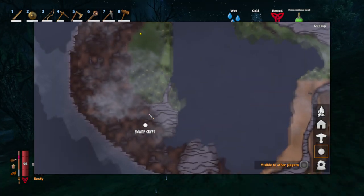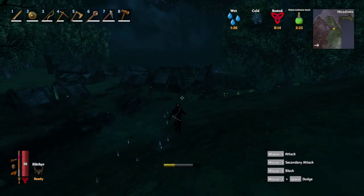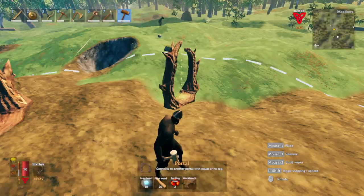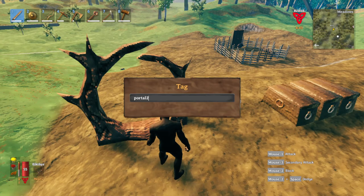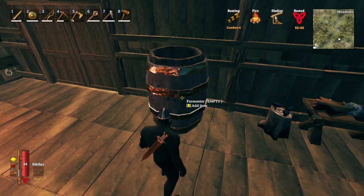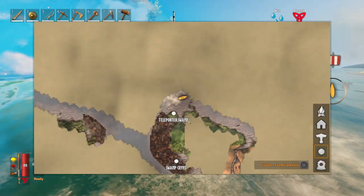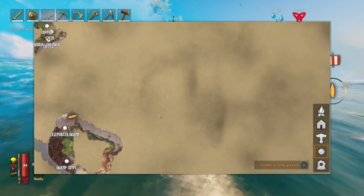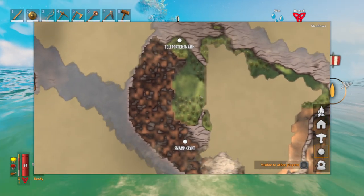I'm gonna keep this teleporter here because it's a useful spot, but soon it's time to depart again. I'll chop down a few birch trees for fine wood and place down an additional portal here — let's call it portal two. My additional poison resistance is done. We're ready to go swamp hunting. Heading out east from this island — there's still a lot of unexplored land. Priority: we're looking for another swamp crypt.